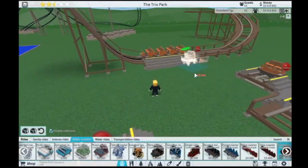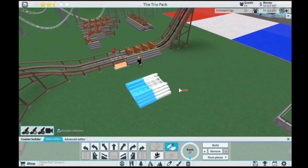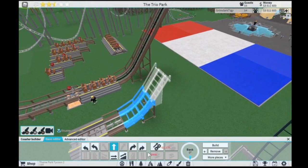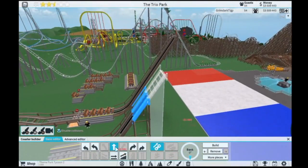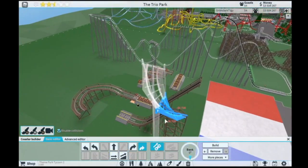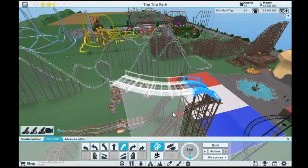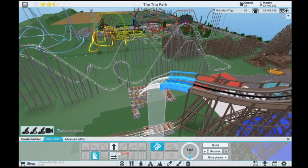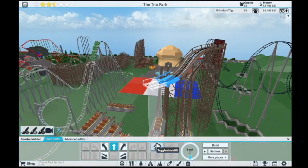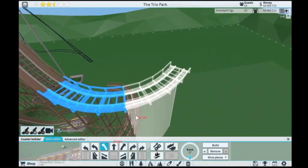Now I'm going to get into building one of these just to show off all the pieces of it. As you can see, it can obviously have stations, it can have brakes, it can support gentle and steep slopes, but it cannot support vertical slopes. Obviously it has chain lifts — that's pretty important. It can do all of the turns. I'm not actually trying to make a good coaster here — this is a horrible coaster. I'm just showing off all the pieces I can use, so don't yell at me in the comments for making a bad coaster.